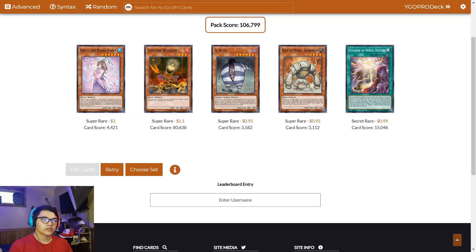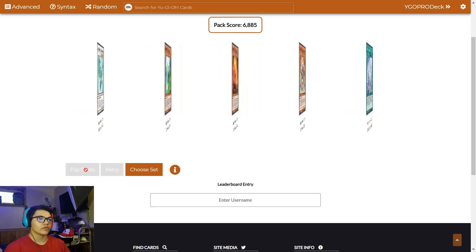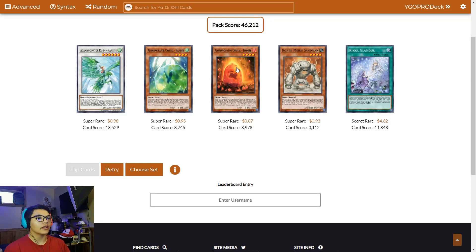Fifth pack — second Lonefire, that's nice. That's five packs down, let's go for six. Rika Glamour. And I think that's our third copy of Sandman, so if we see another Sandman we're not going to write it down. And our first copy of Rika Glamour. That's six down.